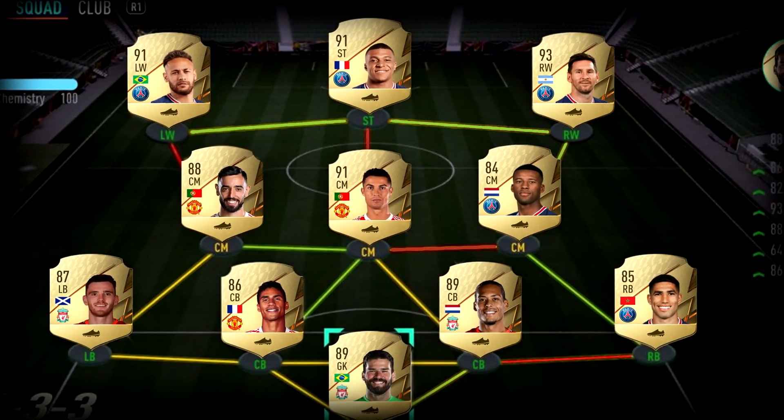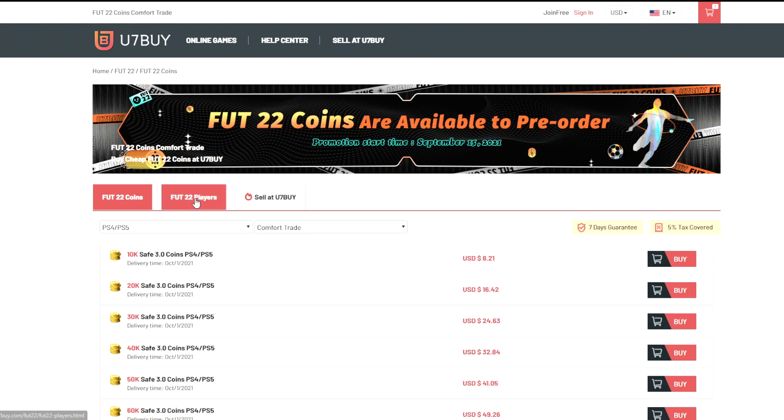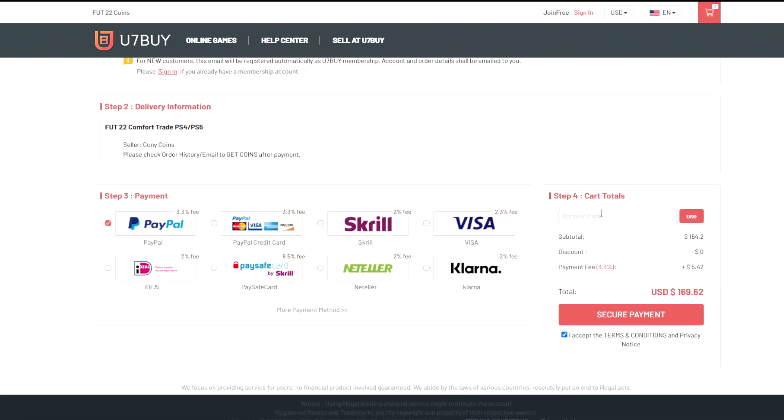If you guys are wanting to build a better team, look no further than u7buy.com. They sell cheap and reliable FIFA 22 coins and they also sell FIFA accounts this year, so if you're interested click the link in the top line of the description.